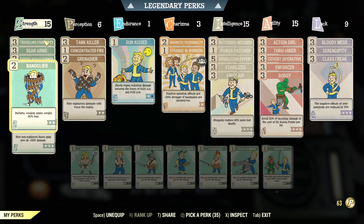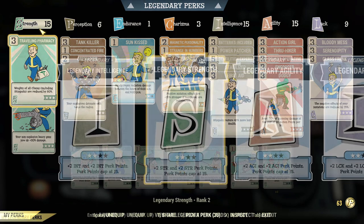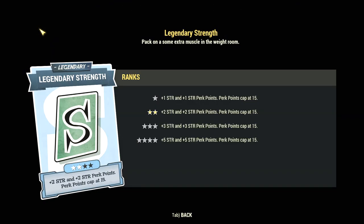You can raise your natural Strength up to 15 in Fallout 76. One tip to keep in mind is that you can get legendary perks later down the line that allow you to increase your SPECIAL attributes and how many perk cards you can have by up to 5 points.